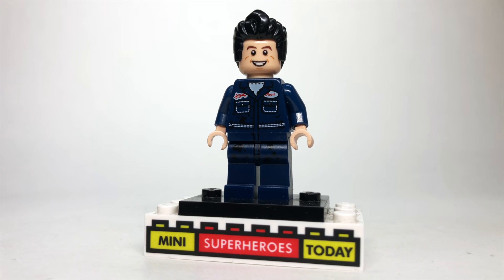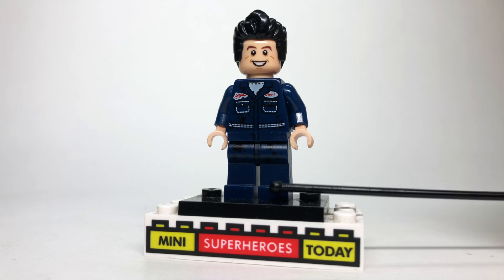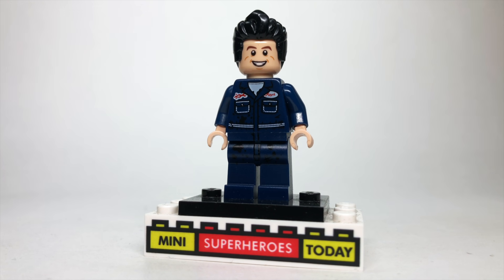A big surprise for this episode was seeing Kurt from Ant-Man. I always loved this character — he's hysterical, and really random to include him. To build this, I used the mechanics body from the LEGO Collectible Minifigure series with some tan hands on either side. The face is from the S.H.I.E.L.D. agent from LEGO Marvel or from Ray Stantz from Ghostbusters. The hair I used is this greaser hair that, ironically, comes from the same CMF.